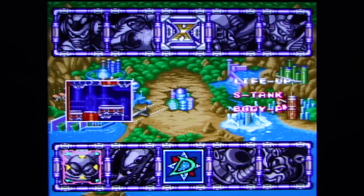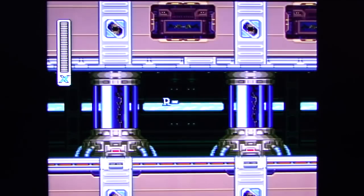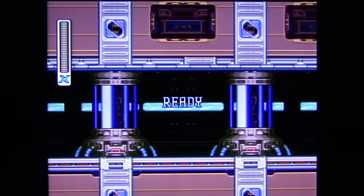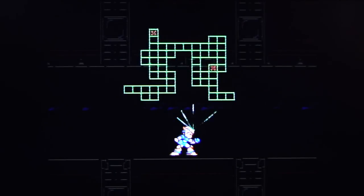So we're going to head here. We're going to go for an S-Tank and a Body Upgrade at Volt Catfish. Look at this — it's telling me exactly where to go. Sweet.